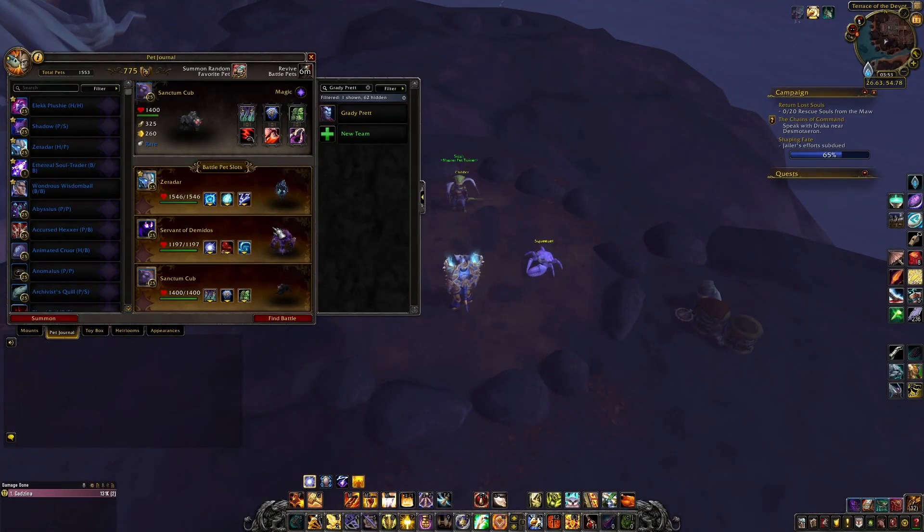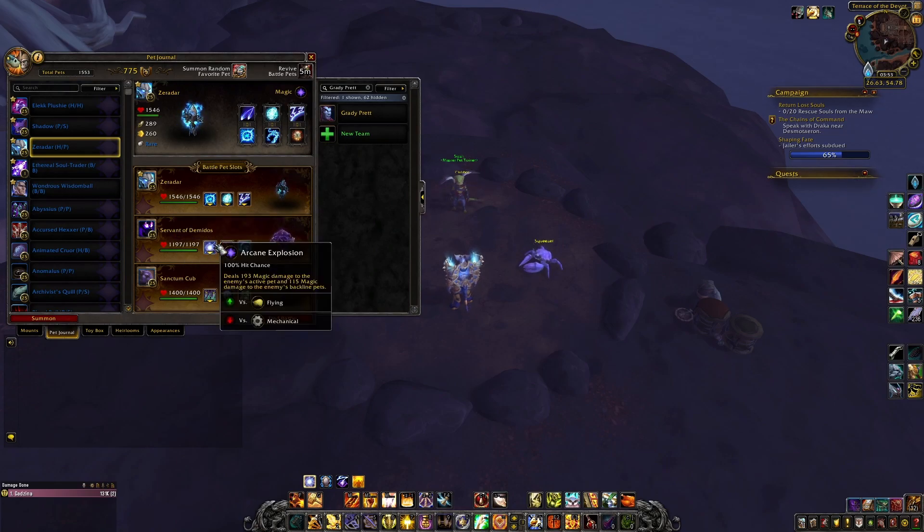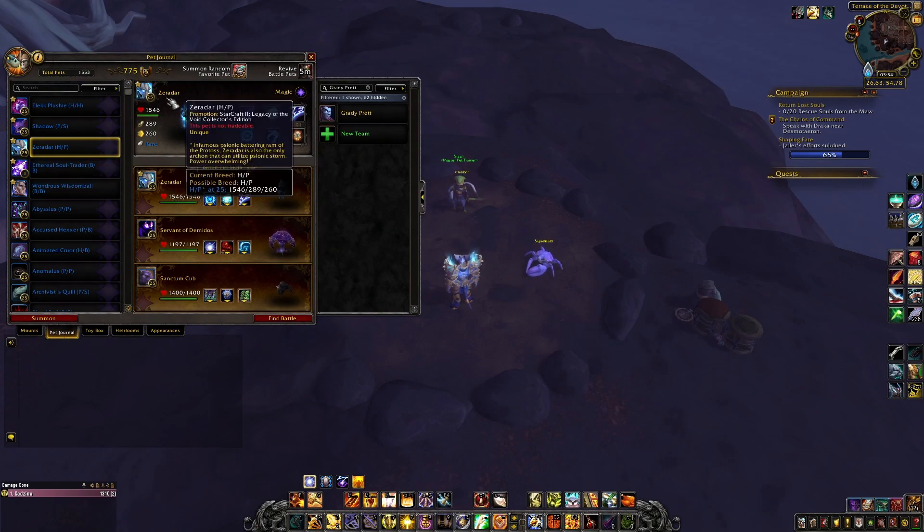For Sizzik, all you have to do is bring any pet in the first slot — I brought Zeradar because he's awesome. Then go for Servant of Demidoss with Arcane Explosion, Siphon Anima, and Soul Rush; and Sanctum Cub with Pounce, Stoneskin, and Dodge. Don't worry that I brought a shop pet — you can bring whatever because it's gonna get swapped anyway.